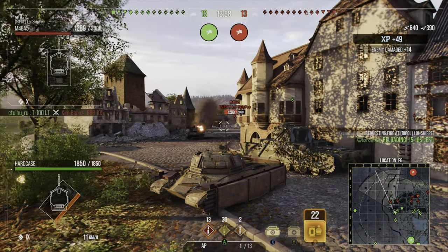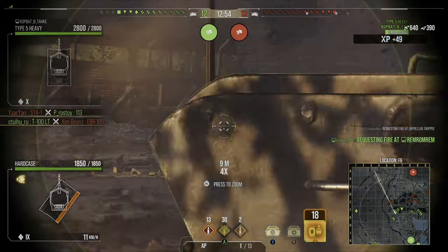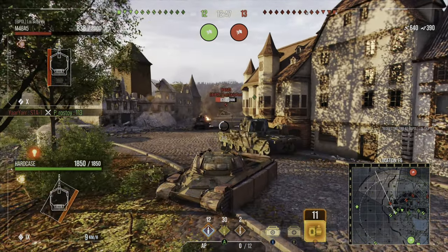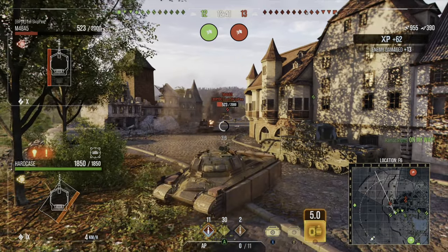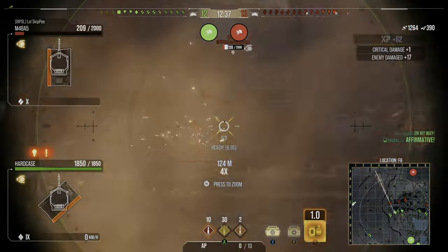It isn't awful at all in terms of its DPM — it is quite low at 2064, but that's to be expected with a heavy tank that can bounce shots directly off its side armor. In terms of its view range it's good news at 400 meters, so you can spot for yourself especially if you choose to use the advanced optics as a piece of your equipment. You have 1850 hit points as a heavy tank, which isn't too bad at tier 9.